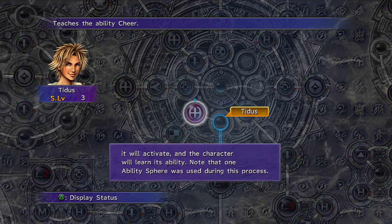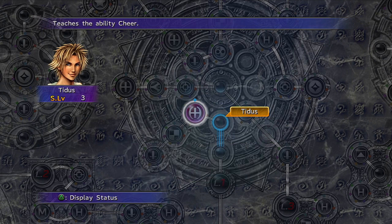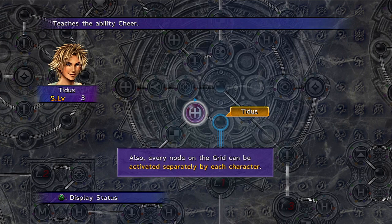Once you select the ability sphere, you will be able to unlock the ability node. The next node is a defense node, so you'd have to use a power sphere to unlock it. Don't worry, because as you fight monsters you will gain these spheres, so it's not like you'll be lacking them. Every monster in the game gives you something, so you're all good. What this means is that if one character activates a node and another character follows the same path, they will be able to unlock that sphere as well.